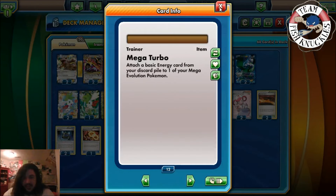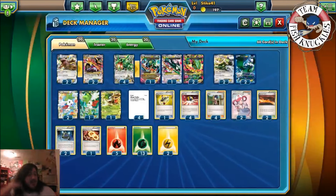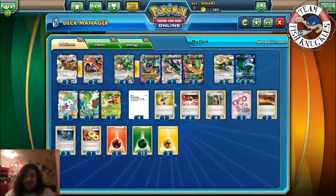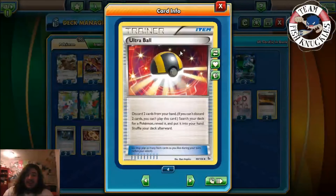We play four Mega Turbo, which lets you attach a basic energy from your discard pile to one of your Mega Evolutions — that's good since we have Mega Kangaskhan and Mega Rayquaza. We play one Target Whistle, which puts a Basic Pokemon from your opponent's discard pile onto their Bench. The only problem is we don't play Lysandre to actually bring up a Pokemon, and we don't do any Bench damage either — not really sure why we play Target Whistle.